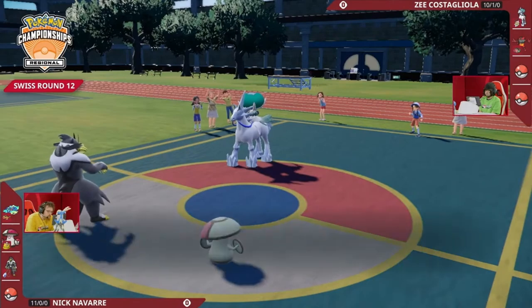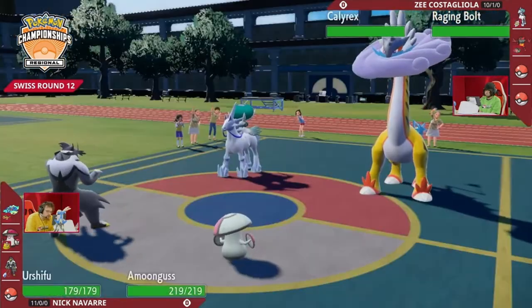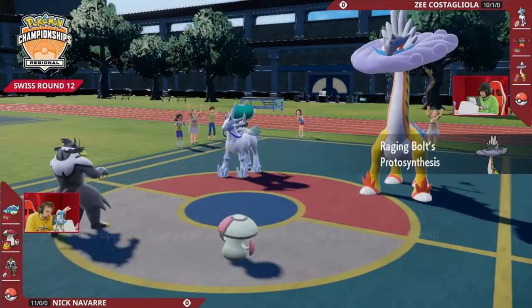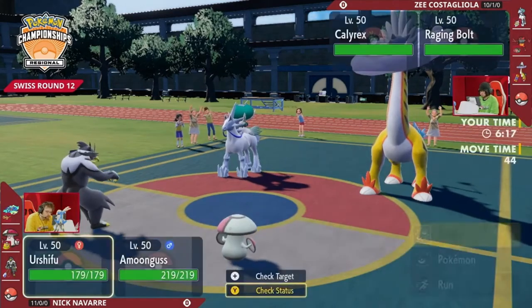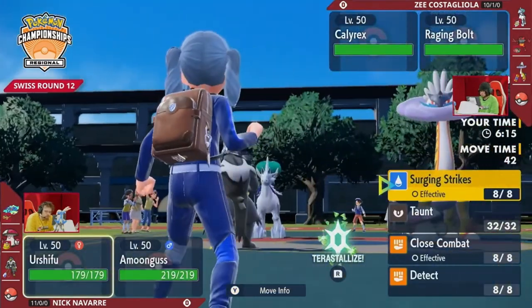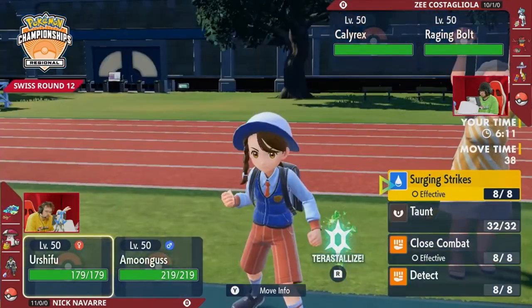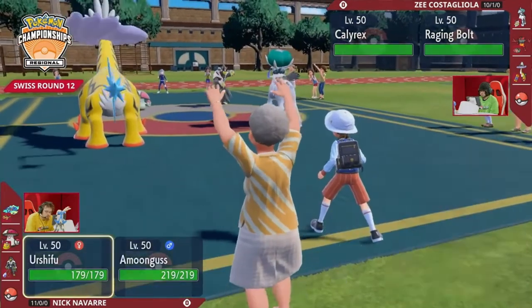It's nice to be able to hit into the Urshifu, but it doesn't feel as great knowing that Urshifu could just go for something like Surging Strikes and completely deny the attack drop. Agreed. Raging Bolt on the field will make it a little bit more difficult for that Urshifu to go straight for that attack, as you do have to worry about the threat of a Thunderclap or a Thunderbolt into that slot.